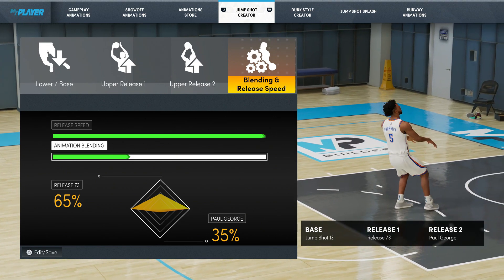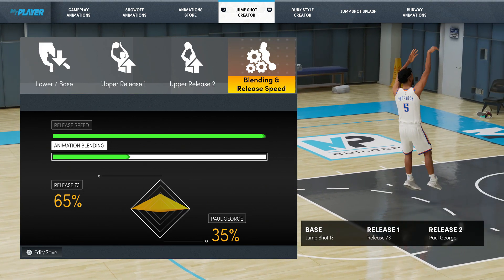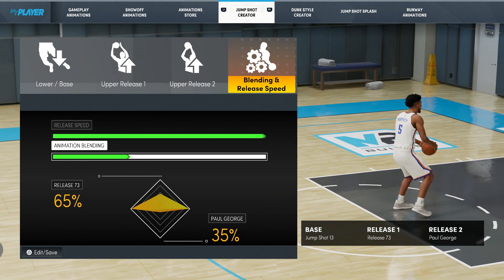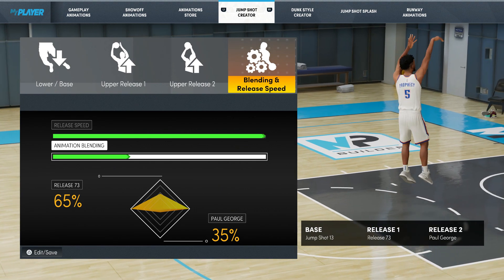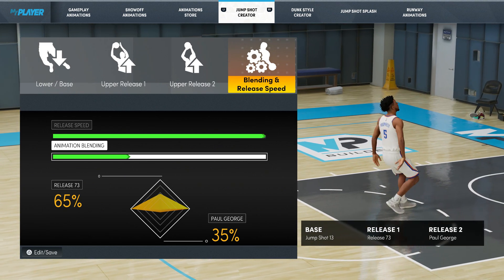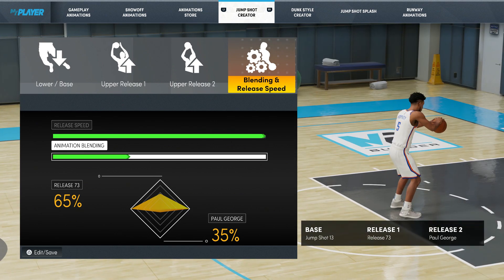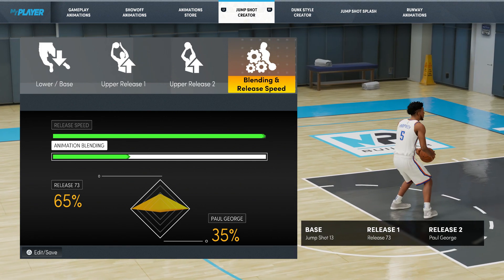How did I find this jump shot? I was playing a career game and I accidentally pulled team takeover. I was on the 76ers, then I switched to Danny Green and I was cashing Danny Green's jump shot. I'm like, what jump shot does Danny Green have? So I went to look at his stats and he has base jump shot 13, release 73. I put the Paul George release on there because you guys already know — on some of the jump shots I've done I put Paul George on there.